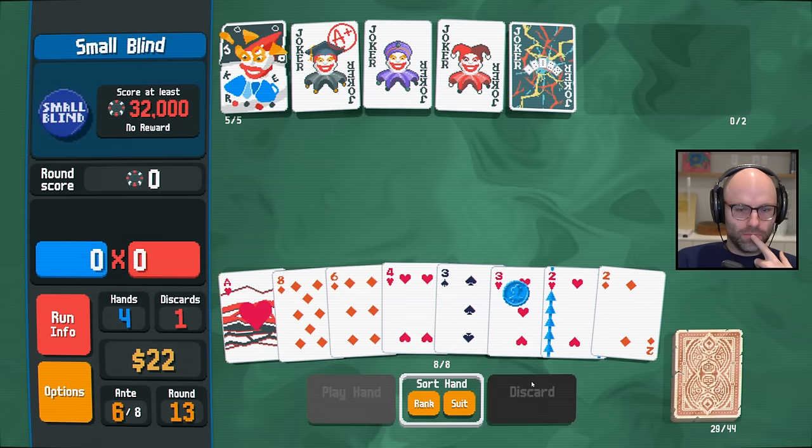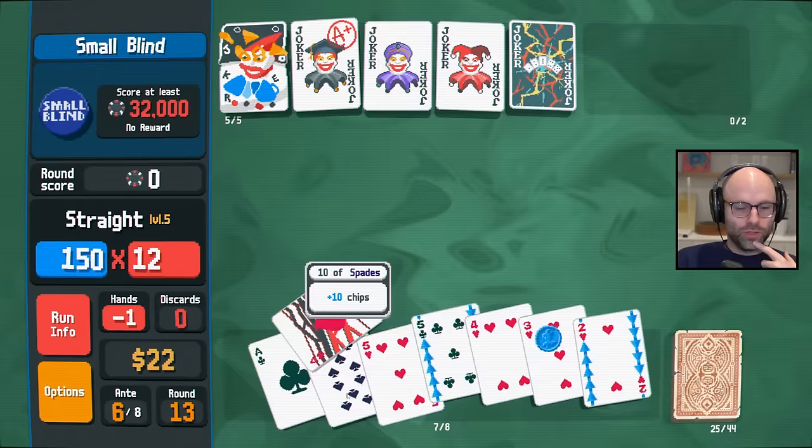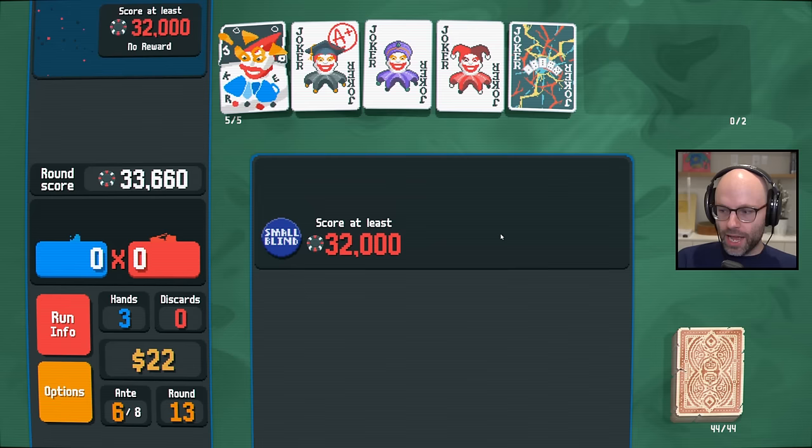Are you kidding me? Like, did I do something to offend you? Ace, two, three, four, five — it's actually a straight flush, which is way worse than a regular straight. Sucks to play the Blue Seal, but in all likelihood it was going to give us a planet we don't care about anyway — it's just the way of the world.